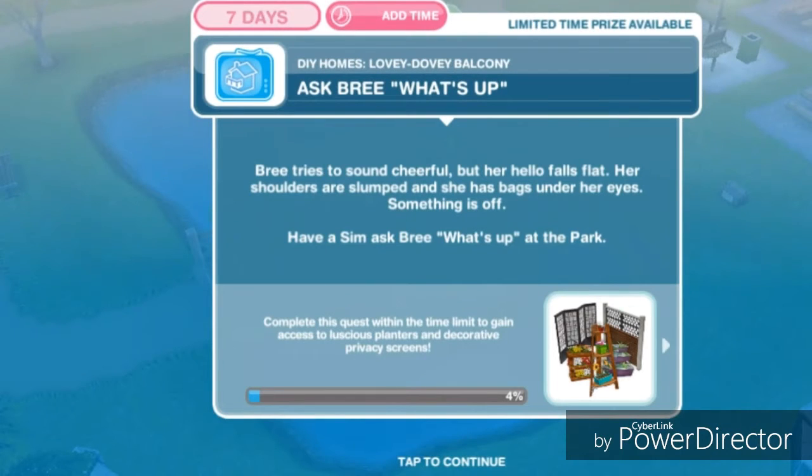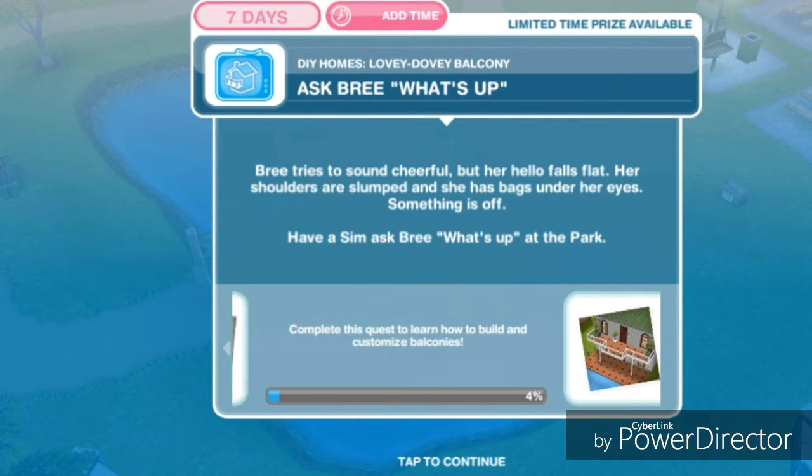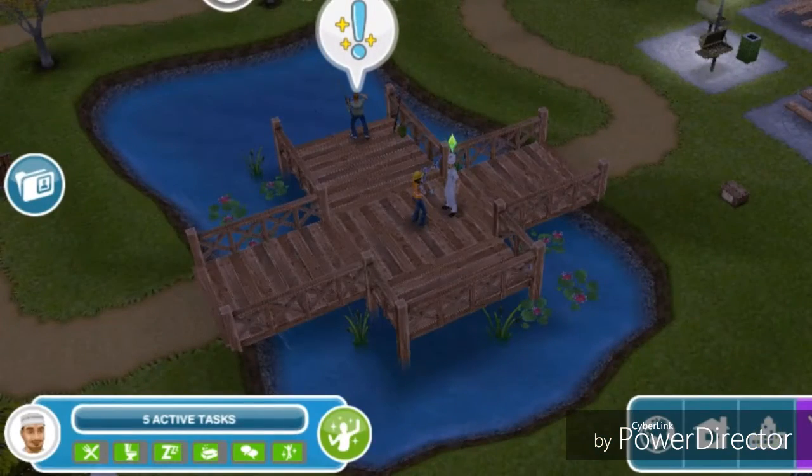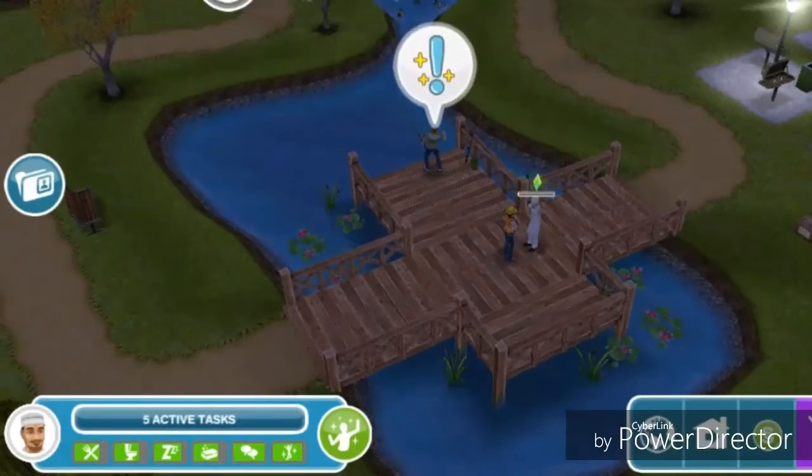Ask Bree what's up. Bree has to sound cheerful but her hello falls flat — her shoulders are slumped and she has bags under her eyes. Something is off. Have a sim ask Bree what's up at the park for five minutes.